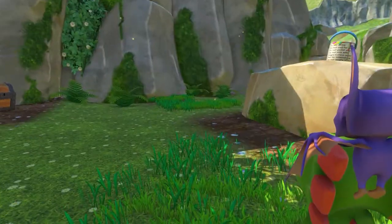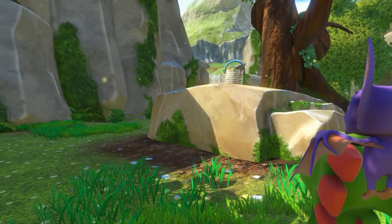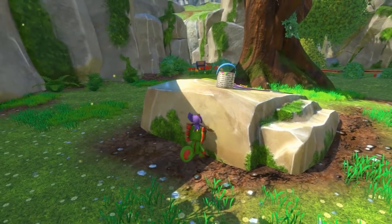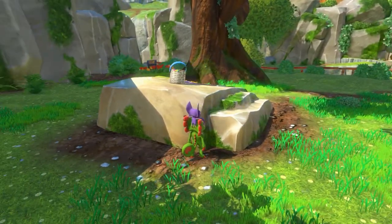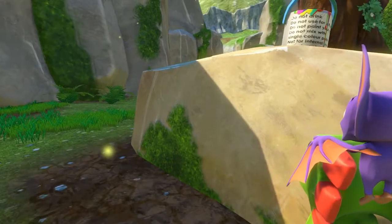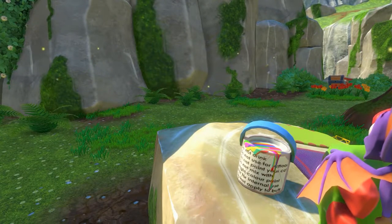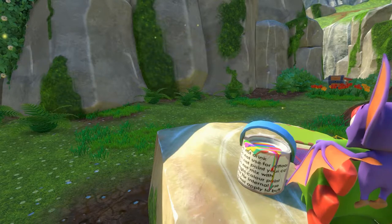If you click the left analog stick, we get a first-person view. I want to see what the rest of this paint says. It said something like 'do not drink,' 'do not use for attack,' 'do not paint your cat,' 'do not mix with a single color paint,' 'not for internal use,' 'do not apply to butt.' That's beautiful, I love it.